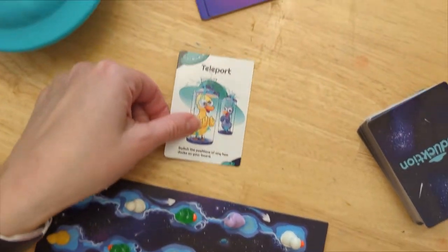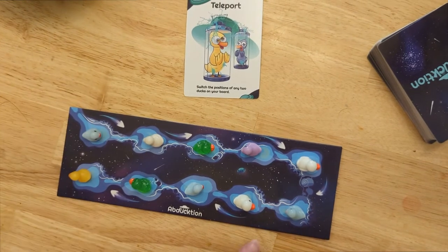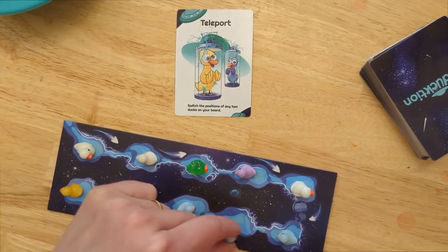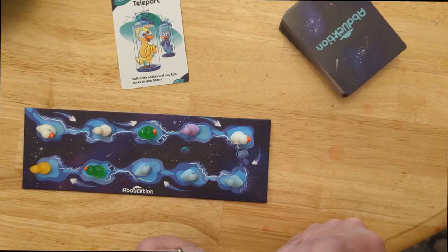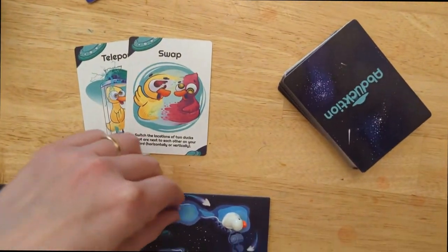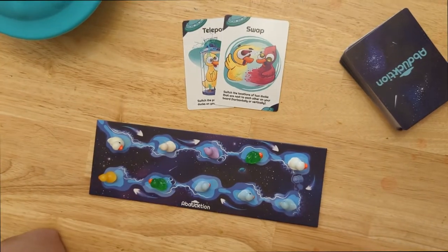Okay, so first I'm going to do teleport — switch the position of any two ducks on your board — so I'm going to switch this white one and this blue one. Then I'm just going to do a swap. I'm going to swap this glitter green for the purple. That's all I'm going to do right now.